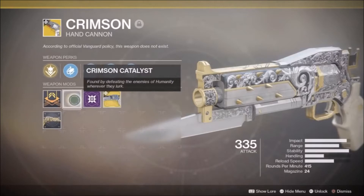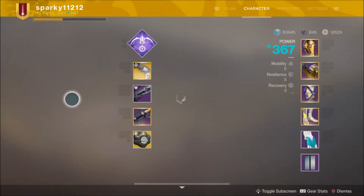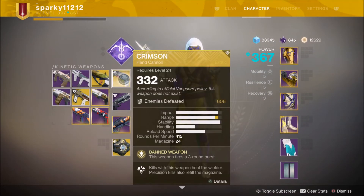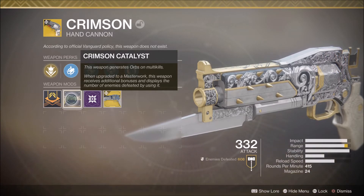Once you have the Catalyst and you've applied it, what's the next challenge? Well, the next challenge is to get precision kills. When you complete this, your Crimson becomes fully Masterworked with that nice gold bezel around it that we've become so accustomed to in Destiny 2. The question is, is this worth it? Well, it gives orbs as we've come to expect with normal Masterworks, but in addition it gives an additional 20 range, bringing the range stat to 100.